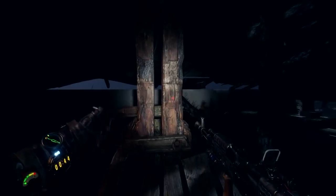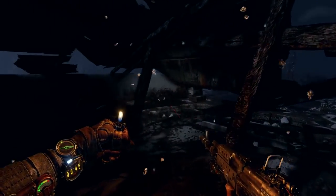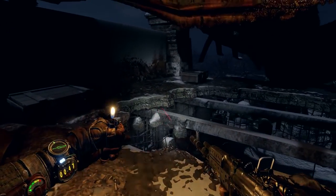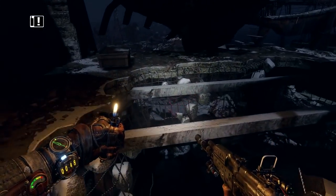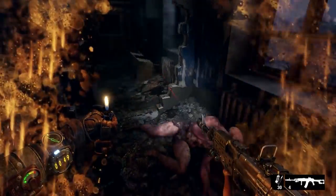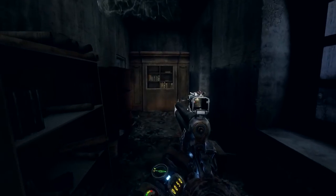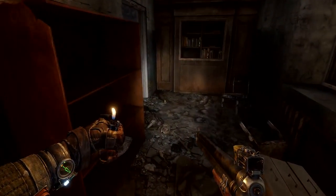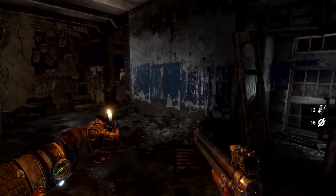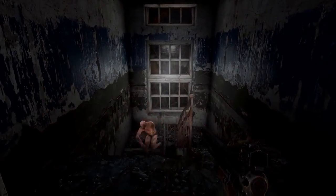Even in such open environments, claustrophobic, close-quarters combat is never far away. Players will still experience the tense, frightening encounters that have made Metro what it is today, but these moments of pure anxiety-inducing combat are seamlessly embedded into the wider, open levels. Humanimals are a new mutant to Exodus — fierce and unrelenting. The A-Shot serves as an effective close-range weapon for this frantic, breathless type of gameplay, a marked distinction from more tactically demanding human encounters.